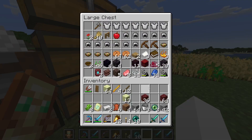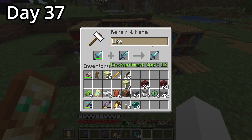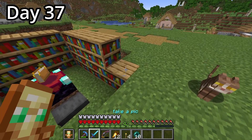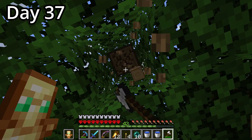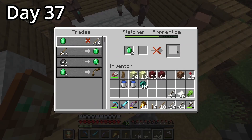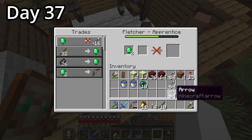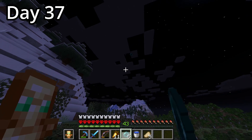We last left off just after exiting the end, but on day 37, it was time to gear back up and head right back in. I wanted to use some of the levels I got, so I enchanted a new sword. After that, I went back to collecting sticks to trade for some arrows to help me snipe the baddies in the end. Once I got some food, I was ready to go back to the end to explore the outer islands and find my wings.